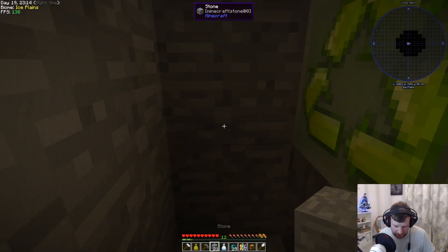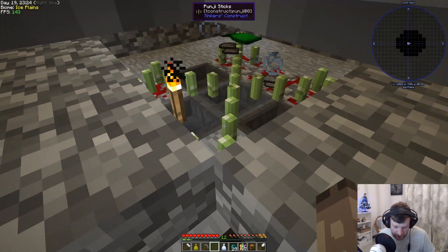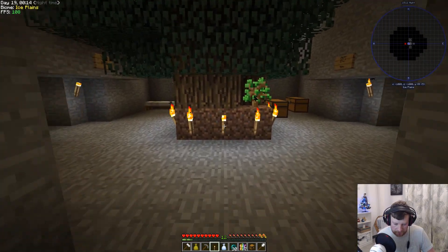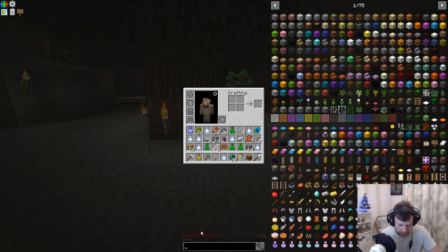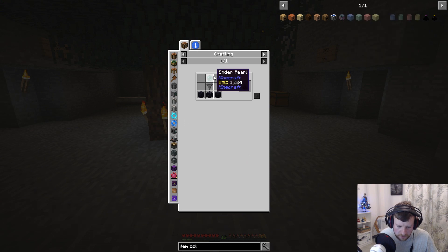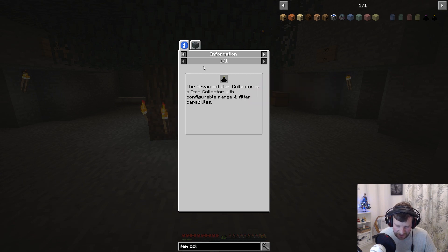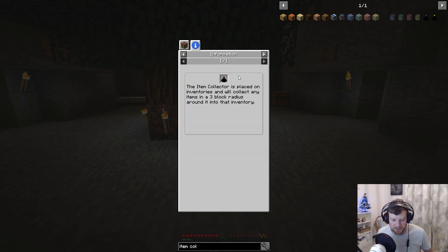Wow, I've kind of wrecked my bit of farm there haven't I. I'll leave it like that anyway, and once this video is out if you guys know let me know. Actually, let me have a look at an item collector. Oh my god that is so easy to make - why did I not make that? An advanced item collector - an ender pearl, a hopper and some obsidian! The item collector is placed on inventories and will collect any items in a three block radius around it into that inventory. I should have made that guys - I don't even need the hoppers for that!